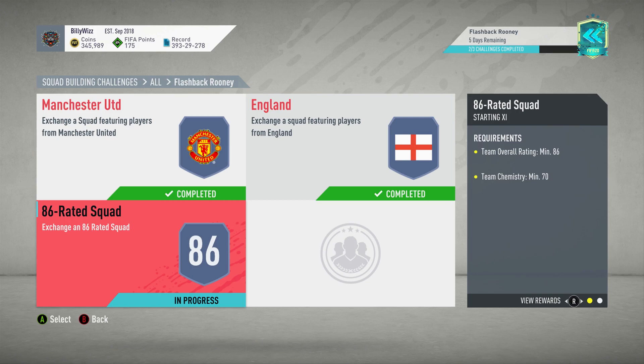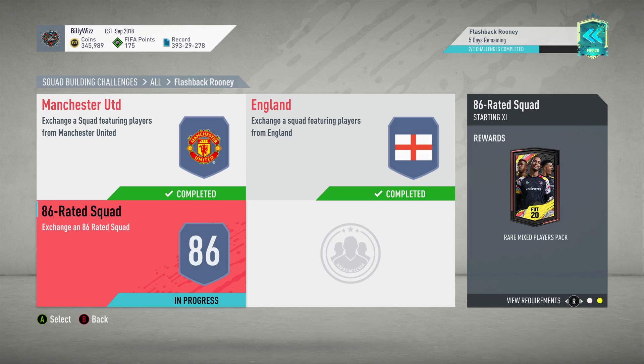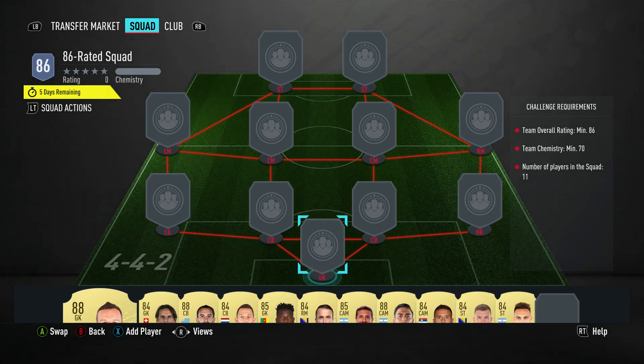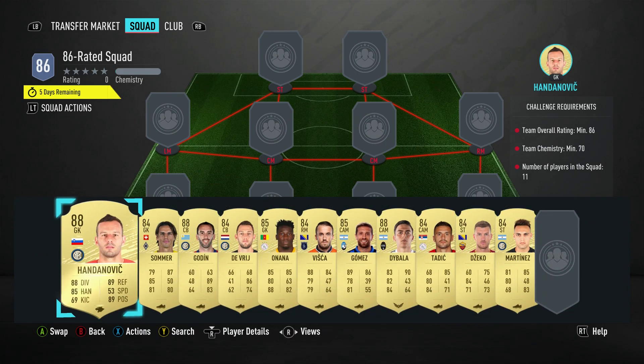Billy Whiz Gamer back online and we're doing the final SBC for the flashback ruined card — it's the 86-rated squad. We get a rare mixed players pack back for completing this and it costs around about 135,000 coins, maybe a bit more, maybe a bit less. It requires no loyalty, no position changes — let's crack on and get it done.